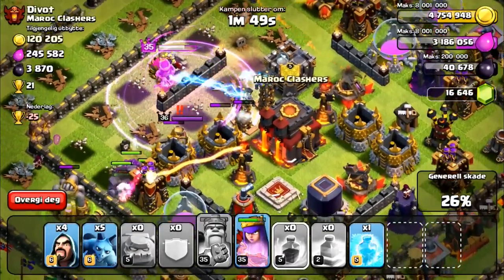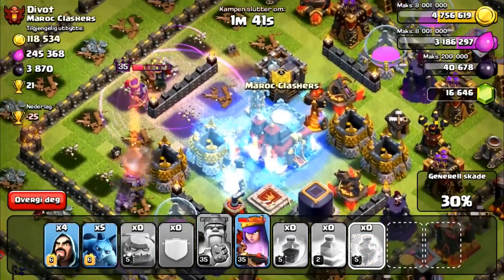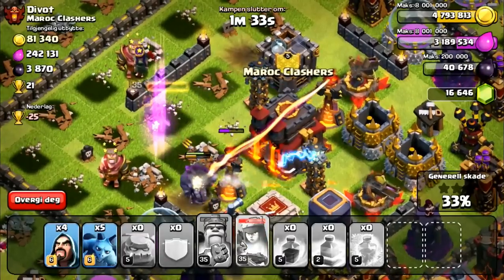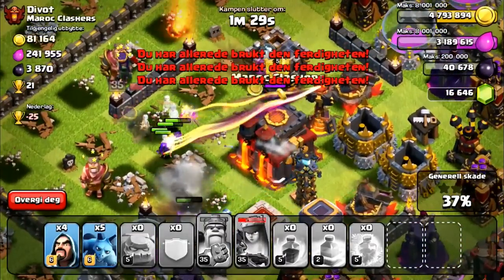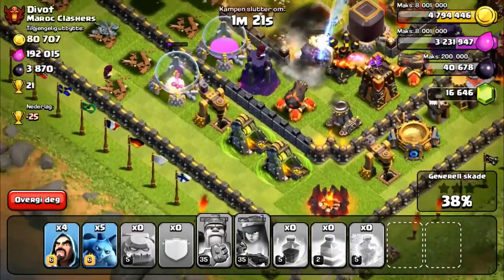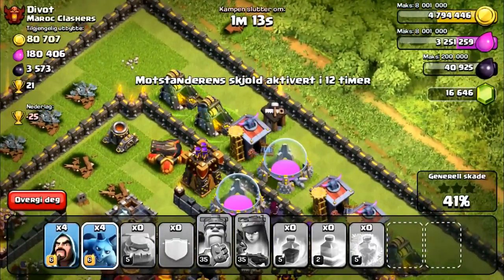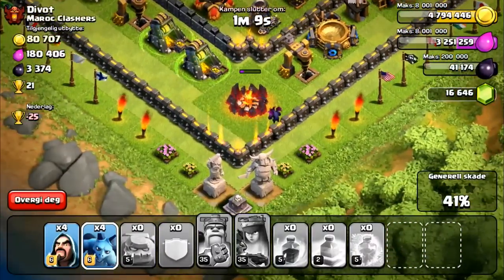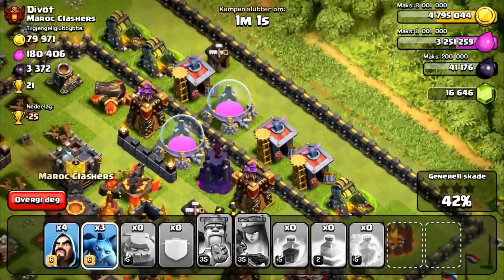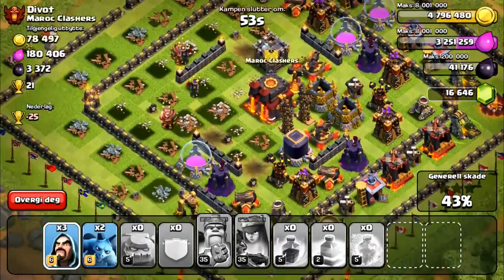I think we might have our first loss here. Unless my queen can go clutch - I don't think we're going to be able to do this. Let's get her raged up. She's going to take that out - oh, she's going for the King Statue! I froze that. Now she's going on the gold storage, then that other gold storage. Teslas are going to focus my queen. I'll use her ability - we're at 37% and not going to get the town hall. We're at 40%, looking for any free buildings. 42% - I do have four wizards left but not many free buildings.